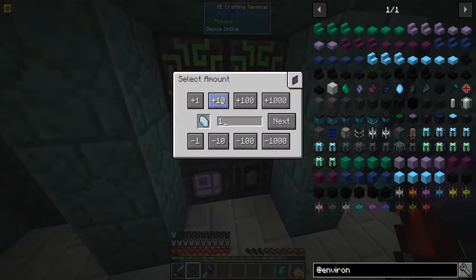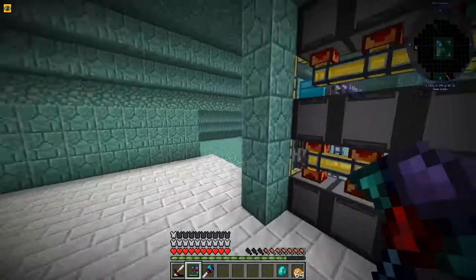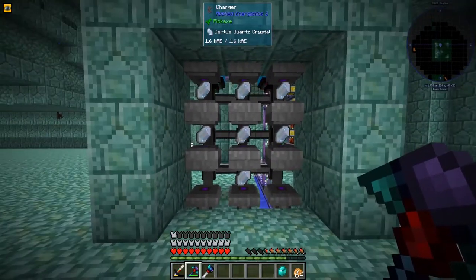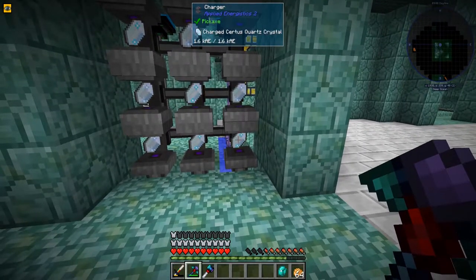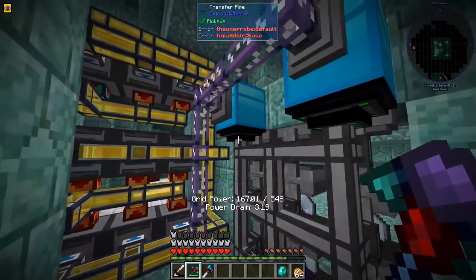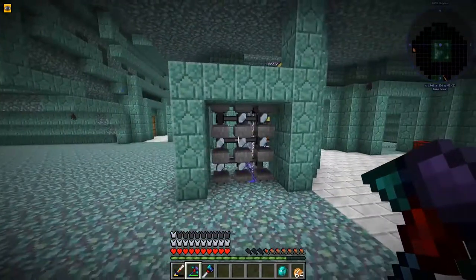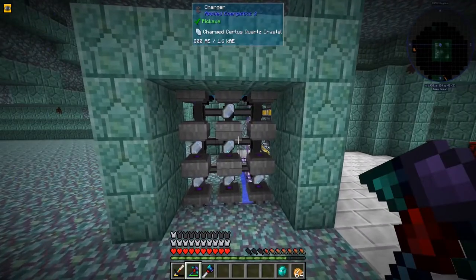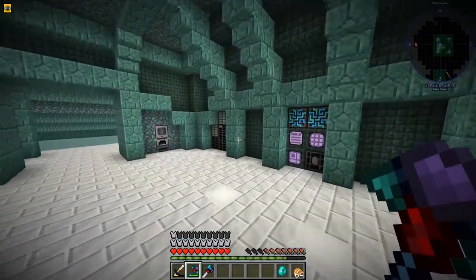So we'll say we want 50 and it'll go okay cool. If we look you can see it's putting them in, they get charged, then they get grabbed out and a new one gets put in — it's actually awesome. Look how fast it's going through these. It's pretty quick and that's only speed upgrade at three, so we could make this a lot faster, but we're not going to this episode because today we're working on the Void Miner.